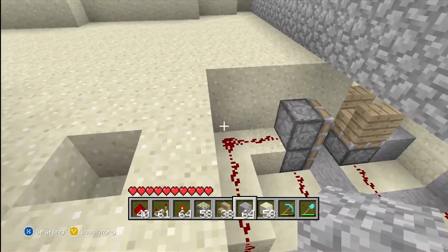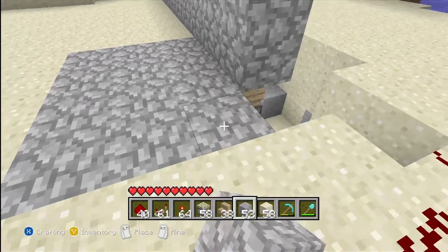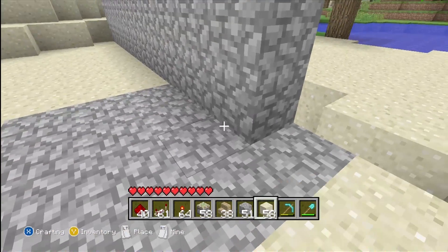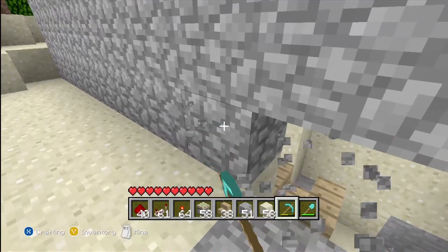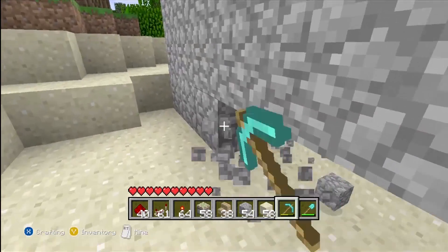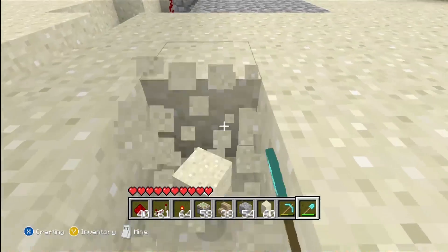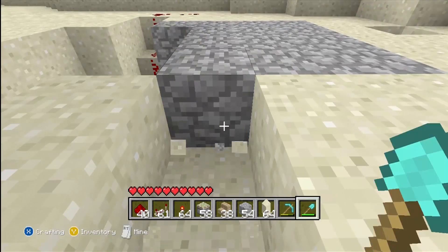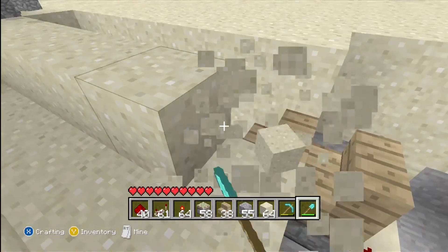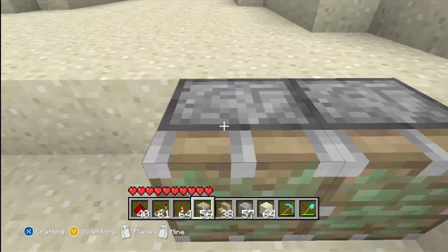Now fill in these gaps that we made so you can place your pistons that will move the wall. Get rid of this bottom layer on the wall first, then dig out a trench behind the wall. Get rid of the sand. Now take your sticky pistons and basically make them face towards the stairs.